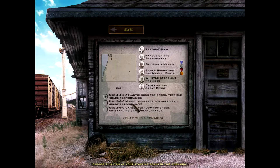The map has some pretty steep grades and you have to decide whether you want a high top speed with terrible grade performance — that's right out because if we don't have good grade performance we're going to get stuck. There's a 2-6-0 Mogul with mid-range top speed and grade performance as another option.